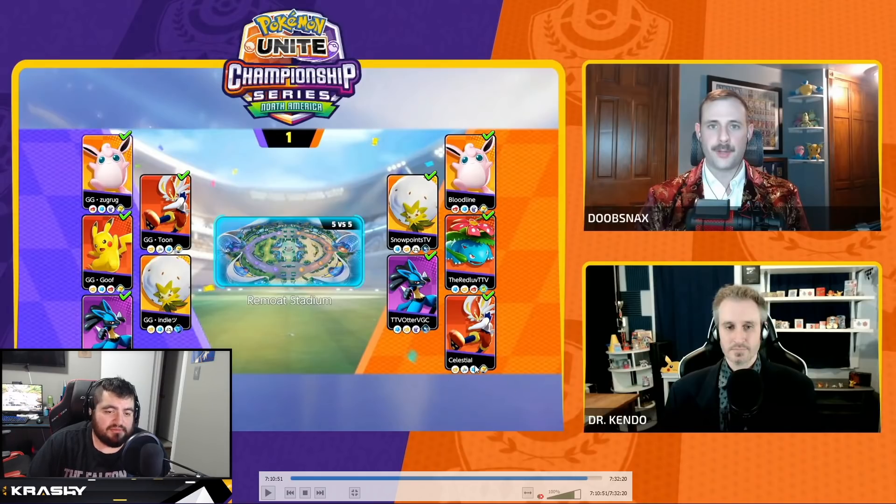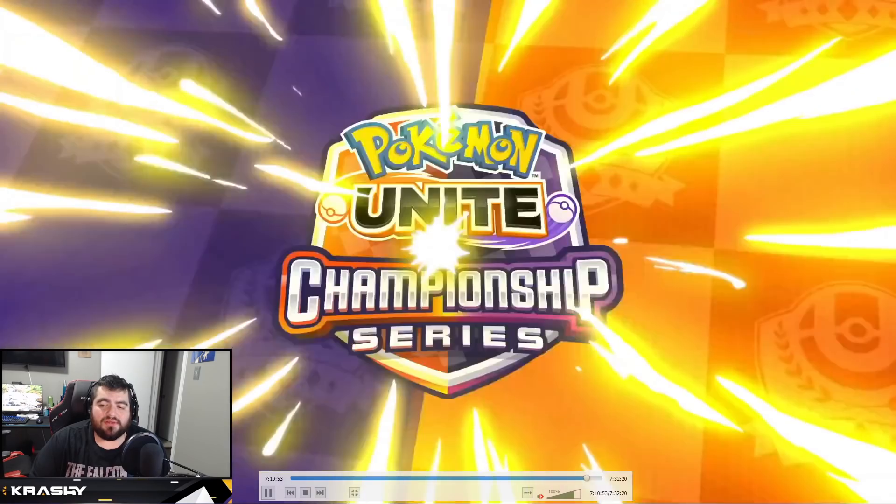On the Full Send side, Celestial has a very similar setup, Red Love has a really standard Venusaur setup, Snow Point and Bloodline are standard on the Wiggly-Eldegoss. All of these builds are very standard — full tank, EXP share, muscle band, buddy barrier. Let's go ahead and get into this second game.